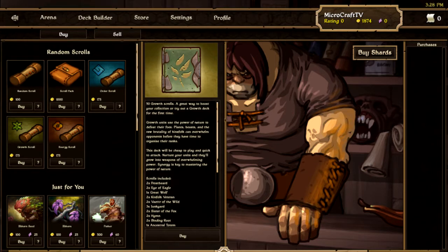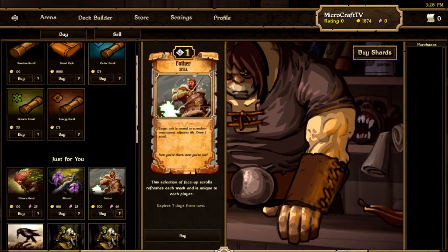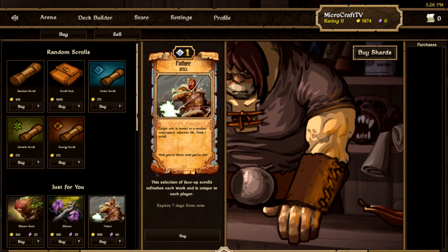Growth is weak units at the start, but they get better over time. Order is supposed to be where all of your units work together. Up here you can see the ways you can get new cards — you buy them with in-game gold that you get from winning, and it's exclusive to that. You don't ever have to buy cards with real money if you don't want to.